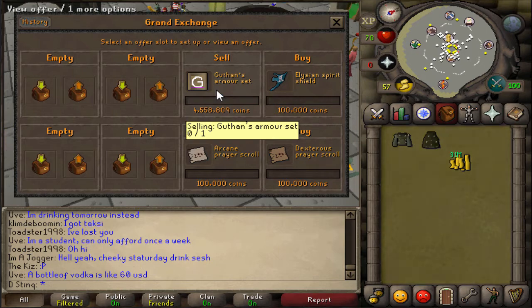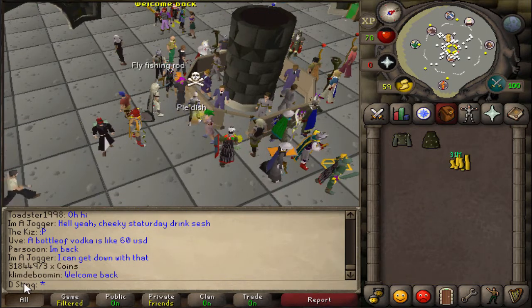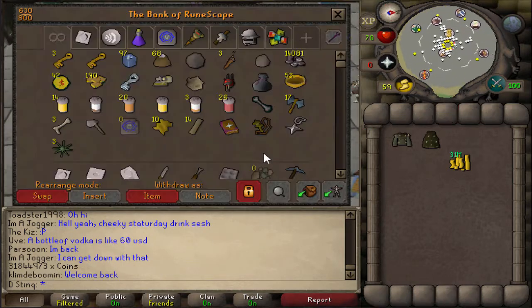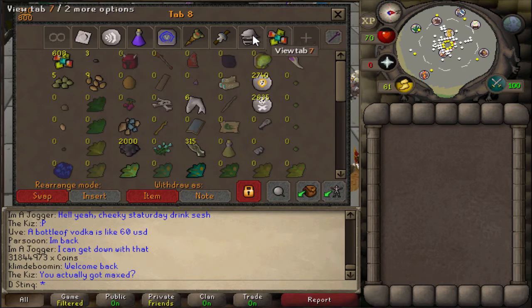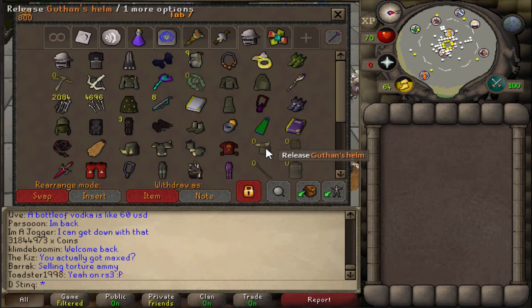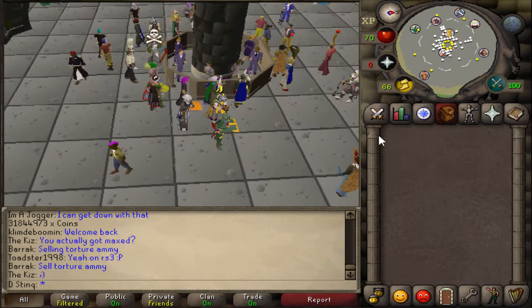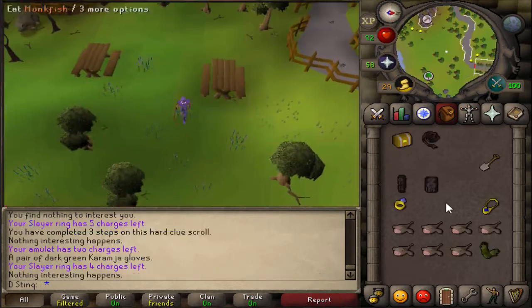So I've got a Hellhound task, and I went ahead and decided I'm going to sell my Guthans off for like 4.6 mil — that'll put me at 3.64-ish mil. I'm going to go ahead and end up buying Armadyl soon, but I'm not going to do it yet because that puts me at very low money. Plus I need to buy more cannonballs. I haven't really decided if I'm going to cannon this task or not because I don't really feel like doing the Hellhounds.